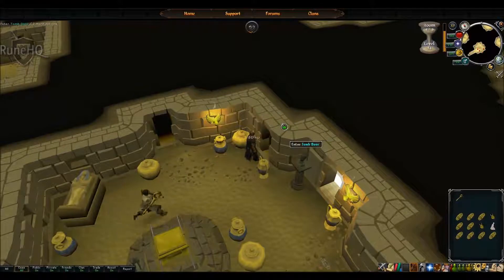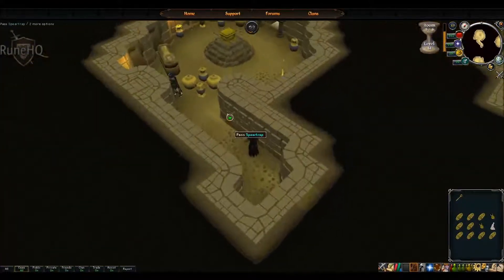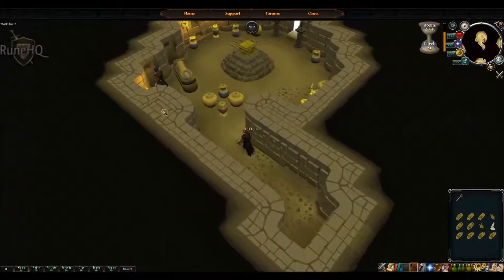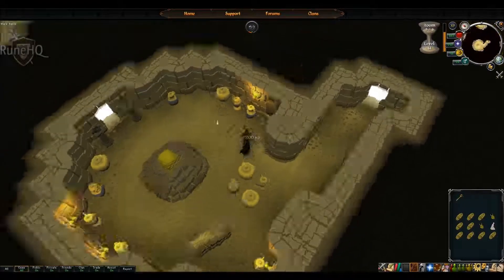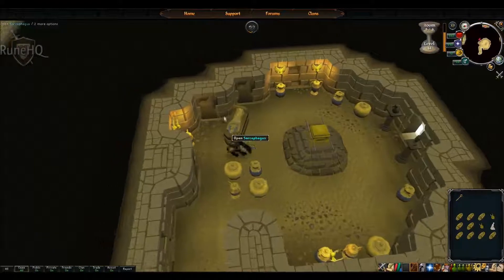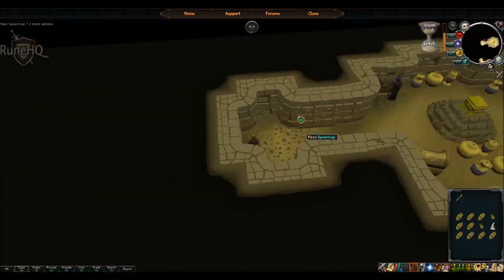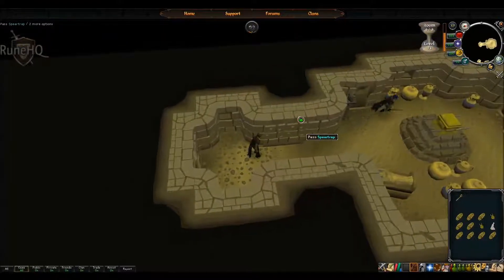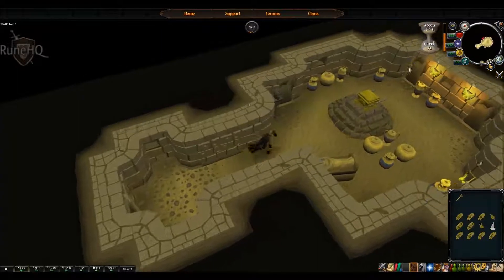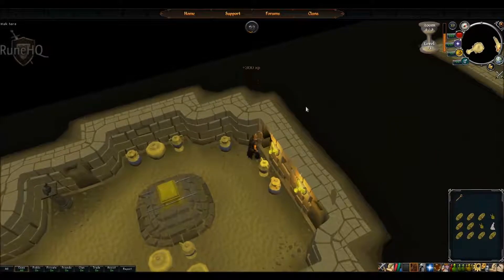We're just making our way to the highest floor. I'm level 92 thieving so I can get to the highest level floor. What you want to be doing is trying to get to the second highest floor that you can, and if you have enough time try to search all the urns for snakes - that way you get less chance of being bitten and you get some experience along the way without wasting time.